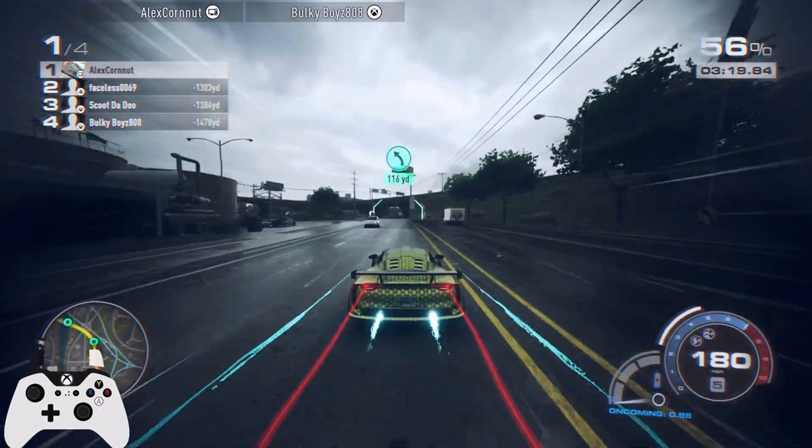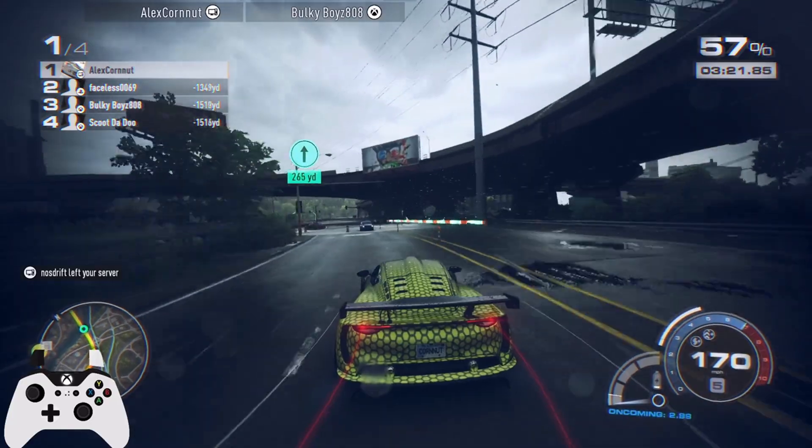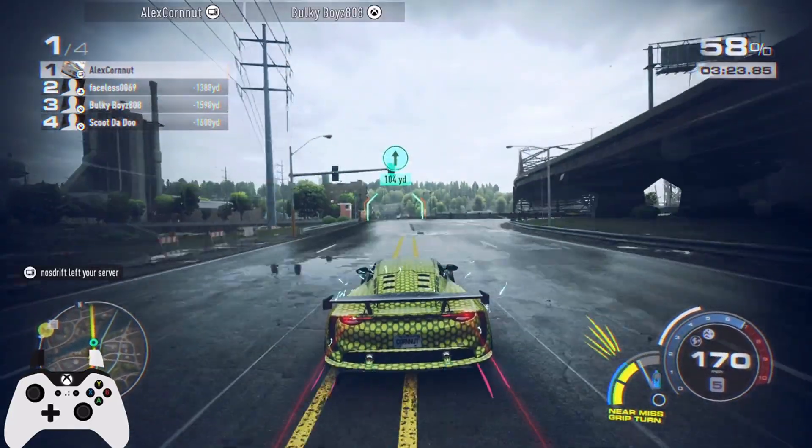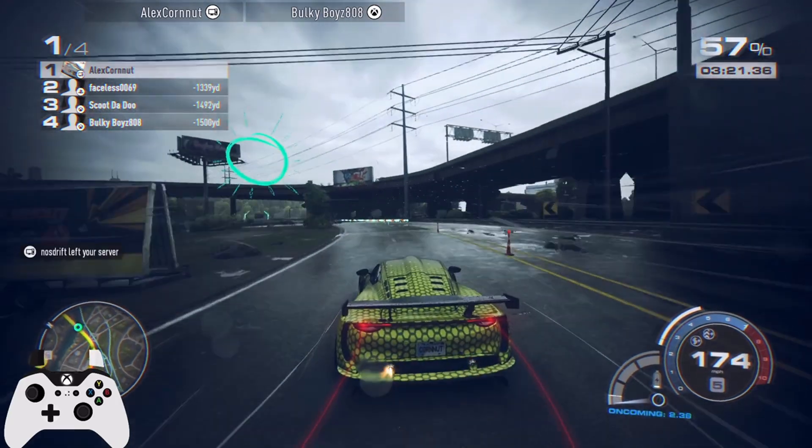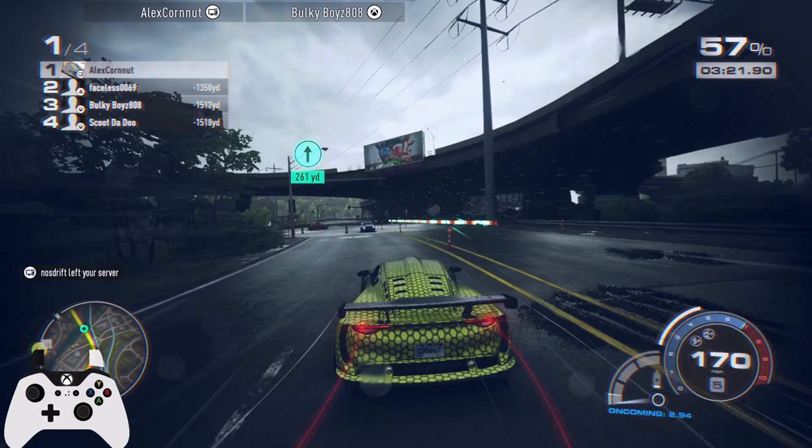This is the straightaway on the track where we use the top speed. Keep your nose clean, don't hit any traffic, stay on oncoming as much as you can. Watch out for that intersection — traffic comes from all different directions here. Coming into this spot you're going to see traffic on the left, right, and oncoming.